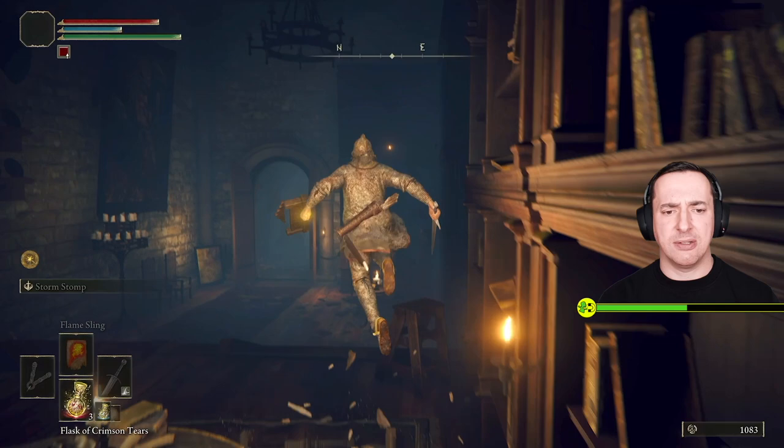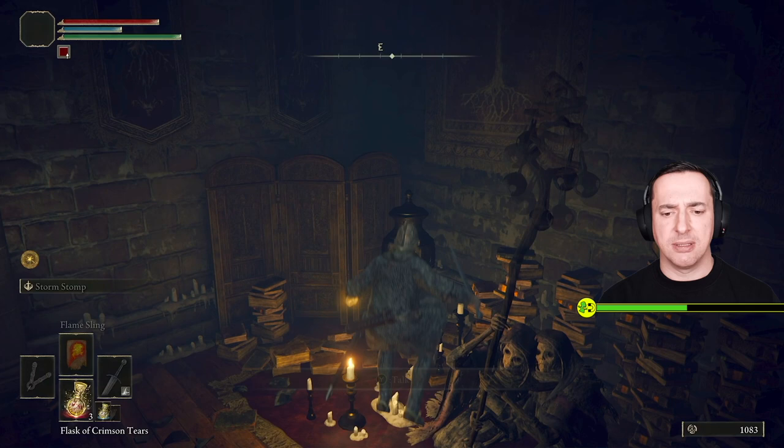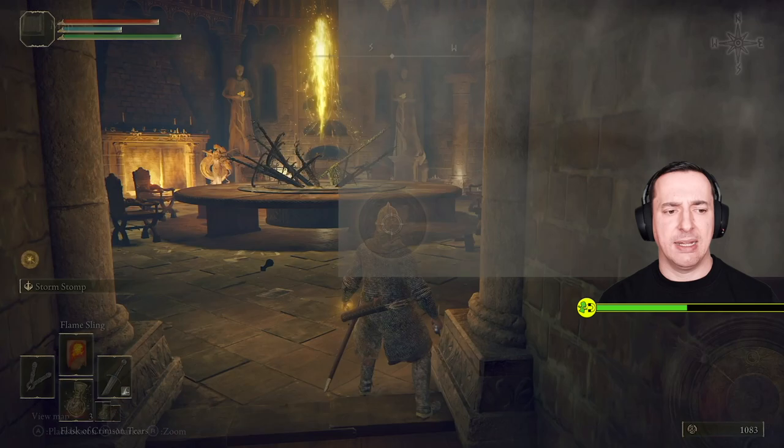And then we could get a stone sword key over here. Let's see if the husks have got any. They're expensive - 4,000. We won't get a stone sword key because black flame I think is hiding in the other place. We'll rest at the site of grace and learn that spell.